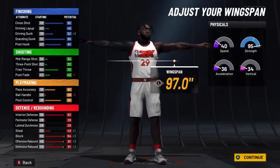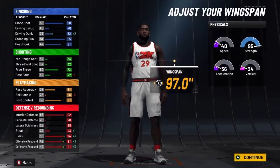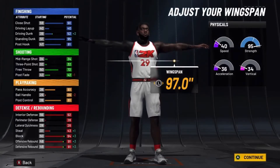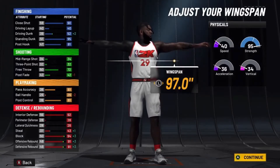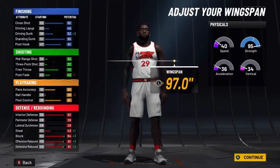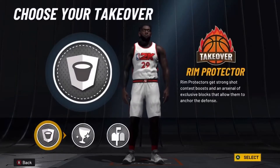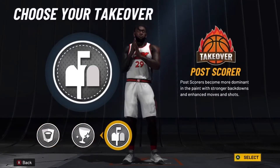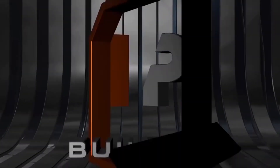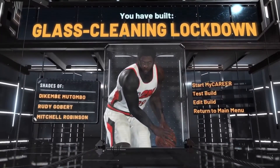At 99 with gym rat you will have 48 speed and 44 acceleration — not the best, but you are 7'3" at 290 pounds. This is basically a post scorer with defense in REC. You'll be able to get standing contacts and big man contacts. The defense will be really good: 96 interior, 98 block, 95 rebounding. This is sort of like a Shaq build. For takeover, I would go post scorer and takeover — you could go glass or rim, but post scorer and takeover is the best for this build.